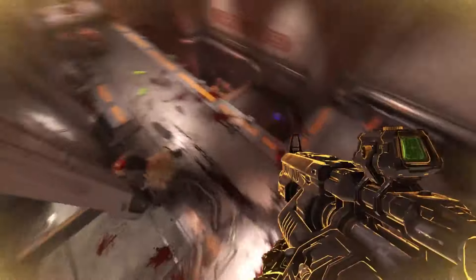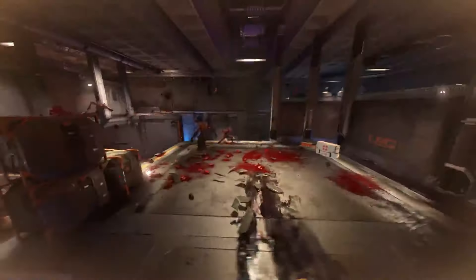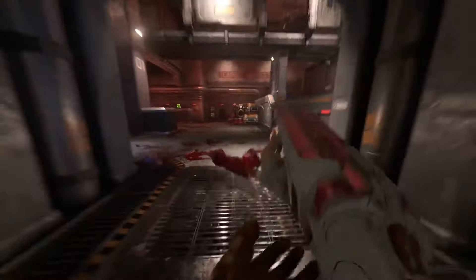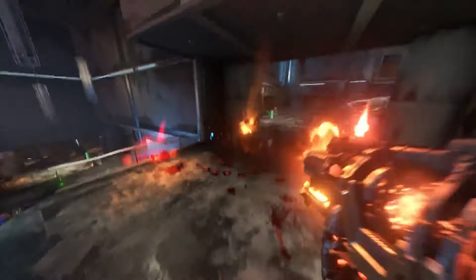Doom Eternal thrusts players into a relentless and exhilarating first-person shooter experience set in a hellish, apocalyptic world. Visually, the game is gritty and intense, with detailed demonic landscapes and visceral combat animations that amplify the adrenaline rush. Difficulty escalates with relentless enemy hordes and strategic combat encounters that demand precise movement and quick reflexes. The gameplay combines fast-paced shooting mechanics with platforming elements and environmental puzzles, offering a dynamic and challenging experience. Visual effects are spectacular, with explosive weapon effects and dynamic lighting that intensify the chaotic battles.